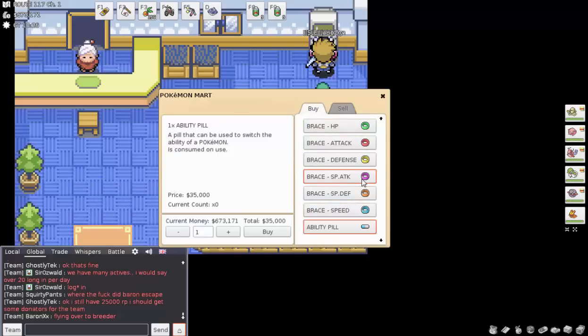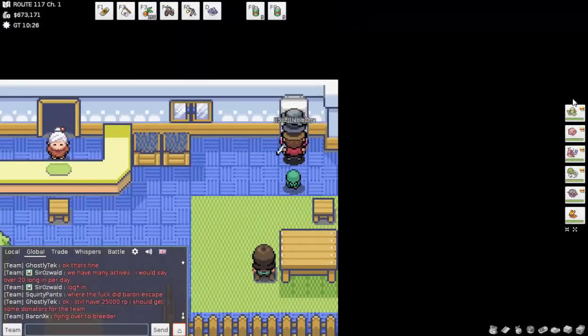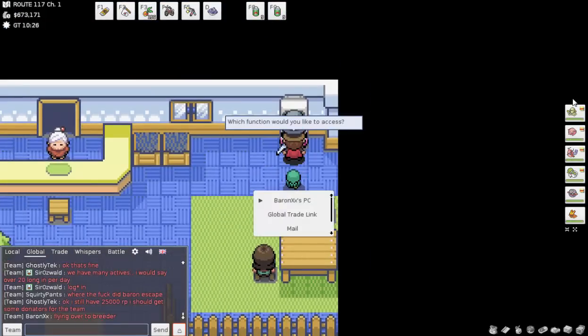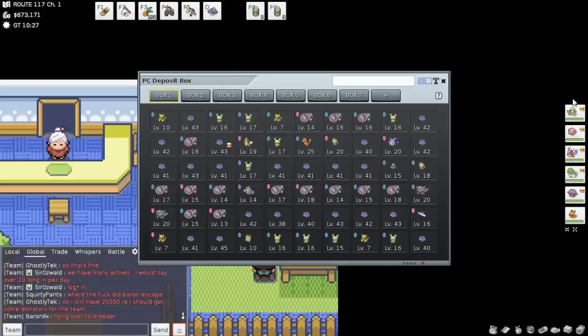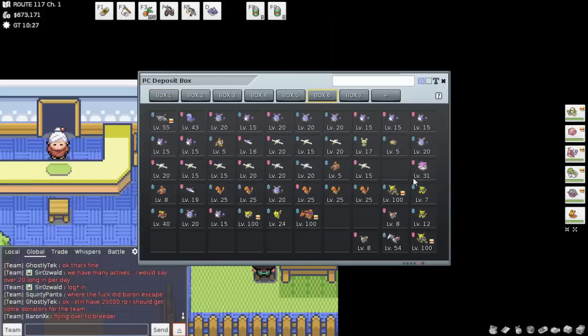The ability pill changes the special ability of a Pokémon — for example, a Starmie could have either the ability that prevents accuracy loss or Sturdy, and you change that with the ability pill. It's 35,000, a little expensive, but that's okay.